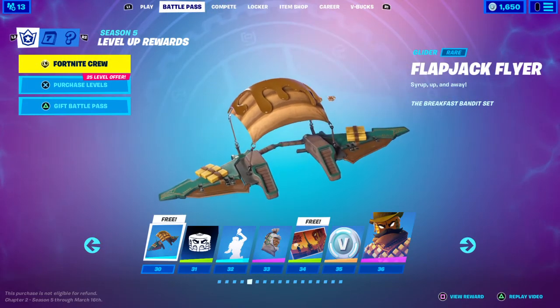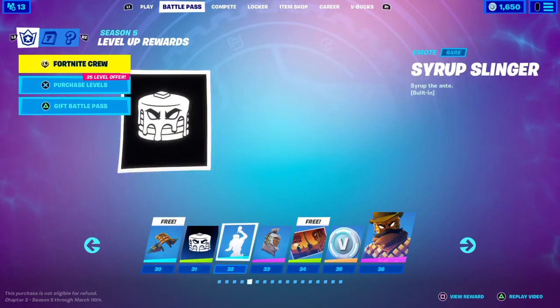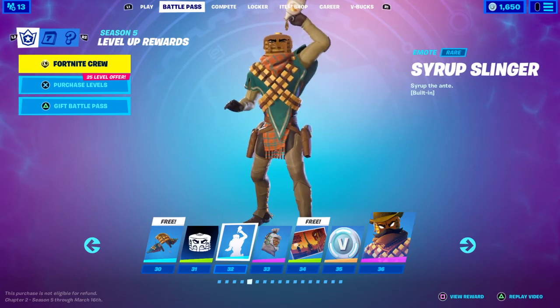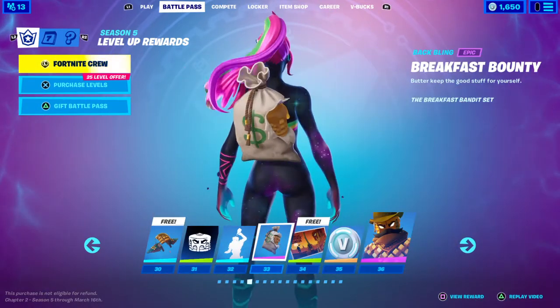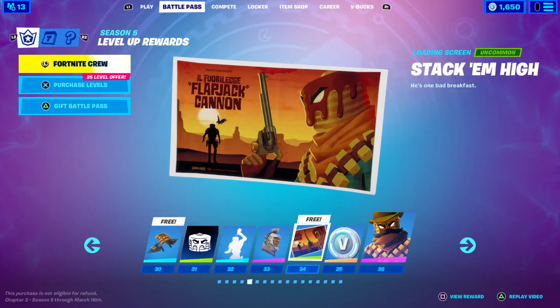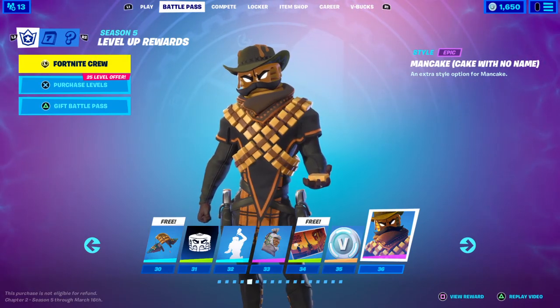Tier 30 you get the Flapjack Flyer. Tier 31 you get the Pancake banner icon. Tier 32 you get the Surf Slinger built-in emote. Tier 33 you get the Breakfast Bounty — there's pancakes in the money bag because he likes pancakes, I guess. Tier 34 you get the Stack of Mine loading screen. Tier 35 you get 100 V-Bucks. Tier 36 you get an extra style for Mancake — Cake with No Name.